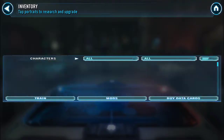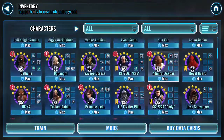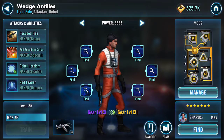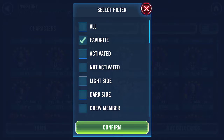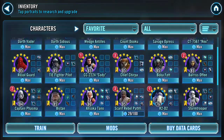Hi guys, this is just for some of the new guys who don't know how to find gear. This is to help you out, and also to focus on a character you're farming. Like Wedge, for example — put him in favorites. When he's in favorites, you can go to the favorites tab and all the guys you're focusing on will be in there, instead of trying to remember who you were working on.